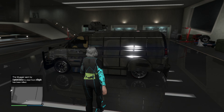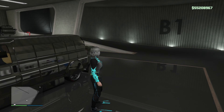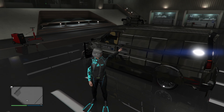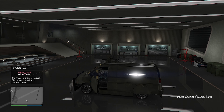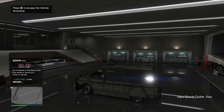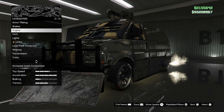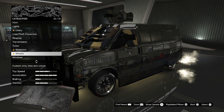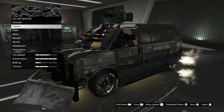So what you guys are gonna wanna do is make your way on over to Nightclub B1. Make sure you got your Custom Speedo in that garage. Jump inside of that Speedo — just like old times. Press right on the D-pad, go ahead and change something on the vehicle. I'm gonna go ahead and change my color.